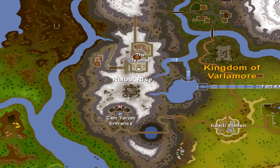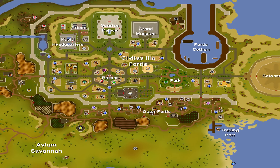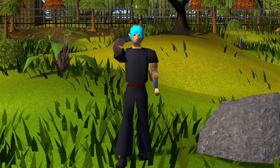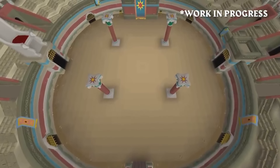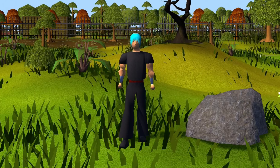Within Varlamore, you will find multiple areas of interest. Here are the three major areas that I think you should know. The first one is Civitas Ilefortis, which is the Kingdom of Varlamore's capital, home to the Fortis Colosseum, which is RuneScape's new wave-based minigame. I'll make sure to cover more about that a little bit later in this video.